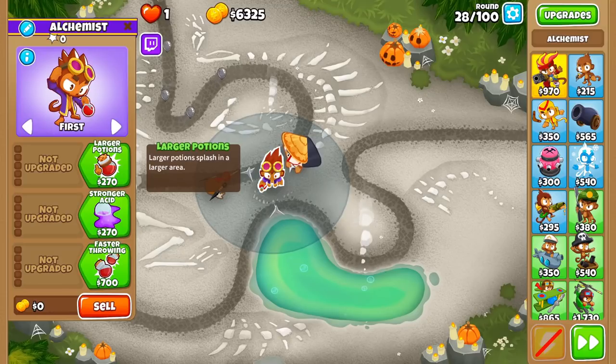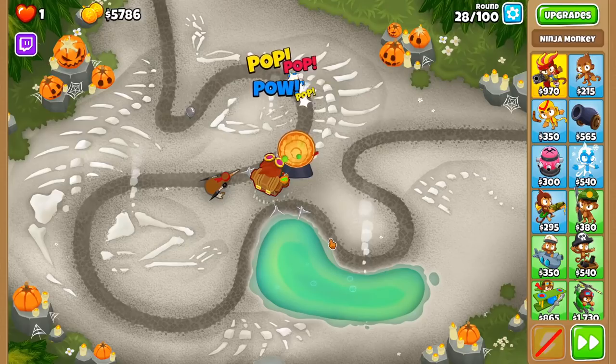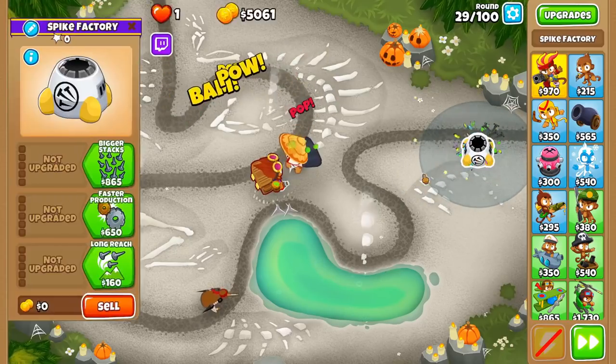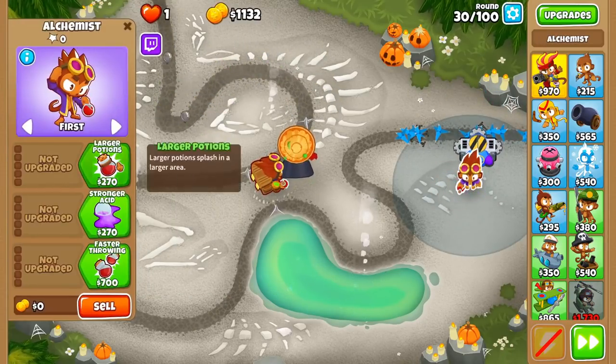We're going to start off with the top path. It really starts with Acidic Mixture Dip, which allows the Alchemist to buff monkeys in its range. Affected monkeys will be able to pop lead balloons and deal one extra damage to ceramics and MOAB class balloons for the next 10 attacks. This buff lasts forever and stacks, so it really benefits from stalling strategies.